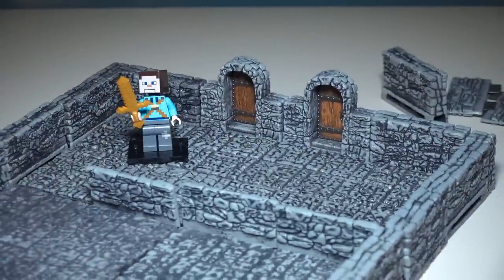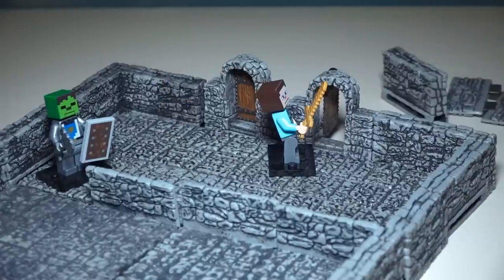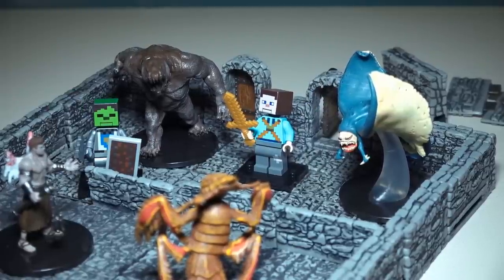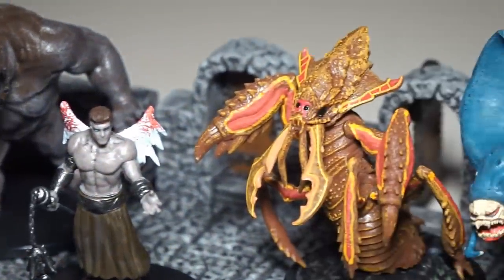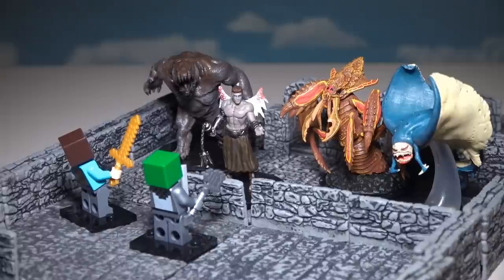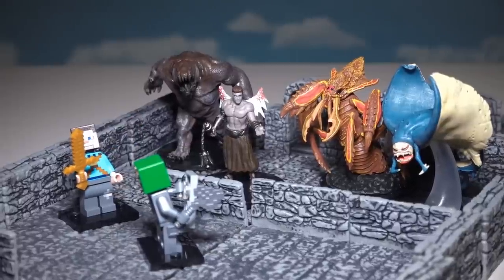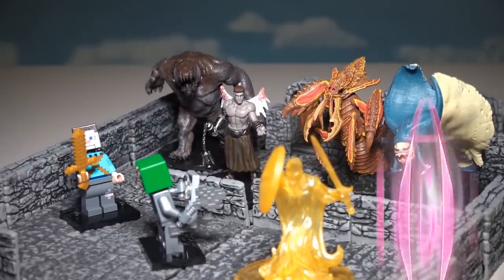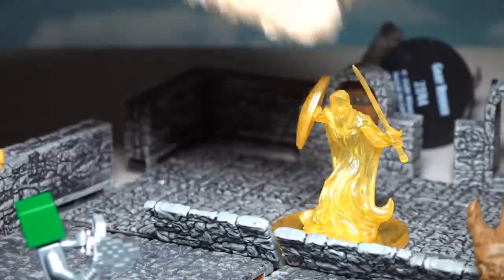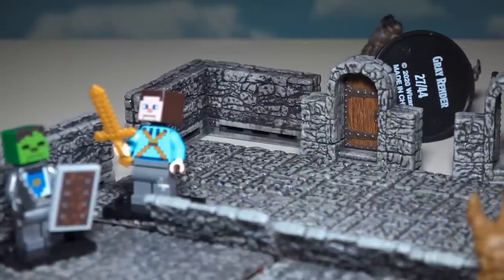We've got two doors to choose from — let's pick the right one. Opening the door... there are a bunch of ogres behind that door! Just look at all these oversized beasts — ogres, angels, and bugs. How are we gonna get out of this one? Zombie Steve will cast some spells: Guardian of Faith and Maximillan's Earthen Hand. Zombie Steve did it! You're the best!